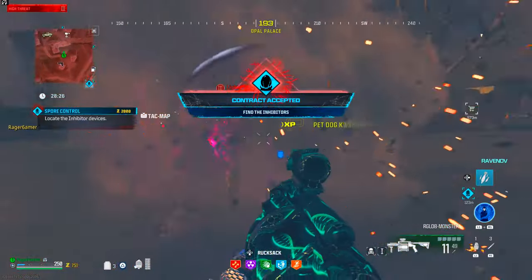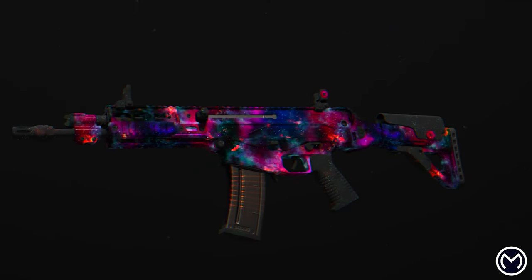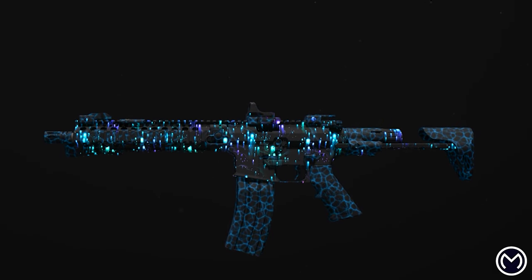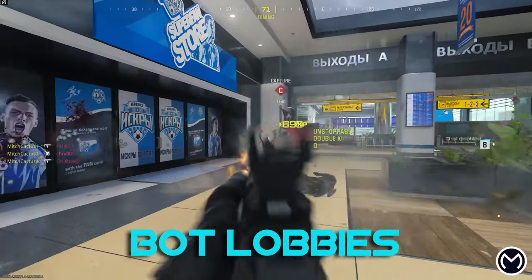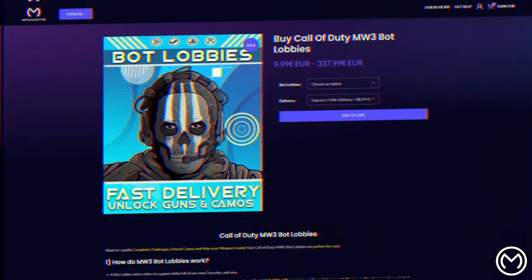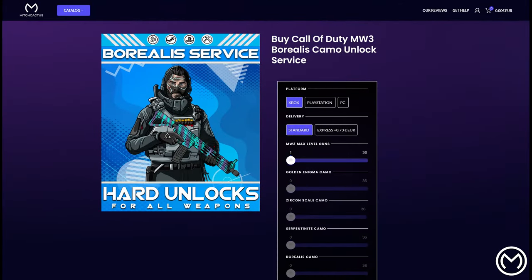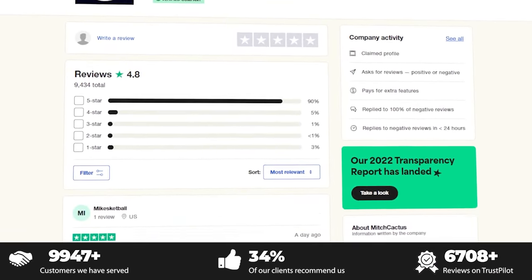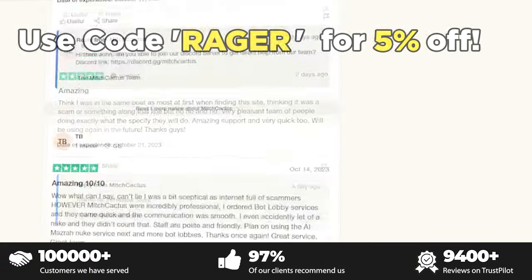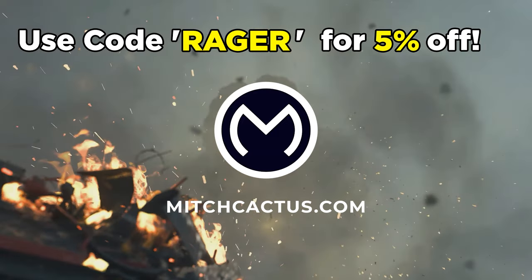So if you want help with any of that, then definitely stay tuned and leave a like if you find this useful so other people can find this video too. Before we carry on, if you're looking to permanently unlock the new Modern Warfare 3 Mastery Camos, play in bot lobbies to max out your guns and unlock camos quickly, or get your hands on an instant delivery pre-made account, then be sure to check out mitchcactus.com. These guys are the biggest and most reliable sellers with tons of offerings for Modern Warfare 3 with completely safe and legitimate services on all platforms. They've got almost 10,000 reviews on Trustpilot, so make sure to use code RAGER for 5% off for a limited time only. Check out the link in the description.